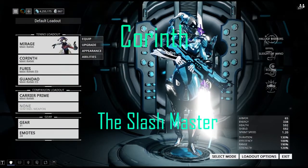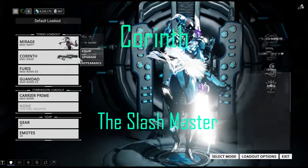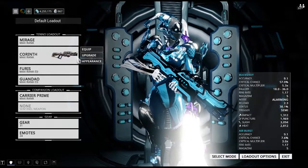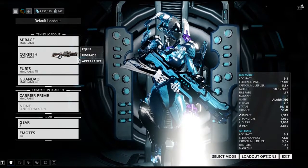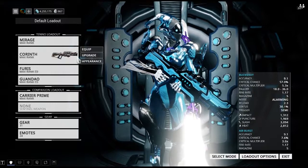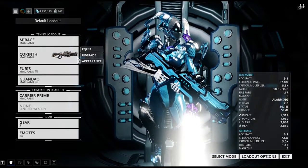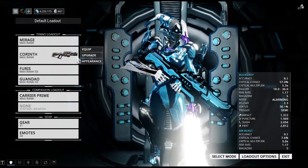Welcome to another Warframe video. As the title implies, this video is about the Corinth. The Corinth is a recently released primary weapon — a shotgun-style primary weapon — and ever since its release it has received a reasonably nice player review. People seem to like the Corinth, so I thought I would get it, tried it out, and sure enough, this is a really nice, fun weapon.